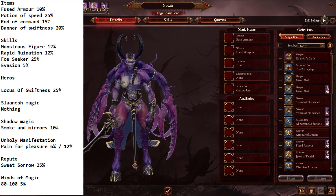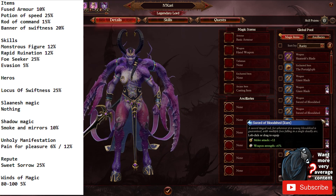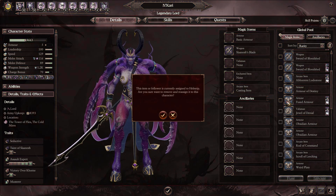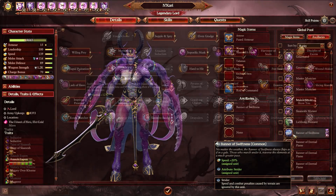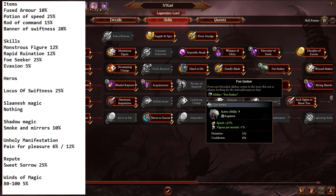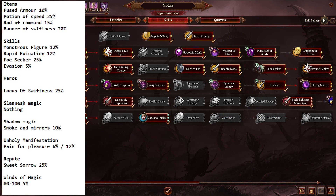Ironically, this journey started off very slowly with a list. I had to create a list of all the possible options for increasing his speed so I could work out the total percentages and what would be best. It also helped me remember, so I could check down the list before going into the final battle. After checking my items, fusing them, and making sure I had the best items available for speed, I settled on: the fused armor for 10%, the potion of speed for 25%, the rod of command for 15%, and the banner of swiftness for 20%. There were also several skills Nakari has, some that heroes have, and magic that increase his speed. I'm going to put the full list on screen so you can read it yourself if you want to replicate it — though I don't know why you would; this is by no means good.